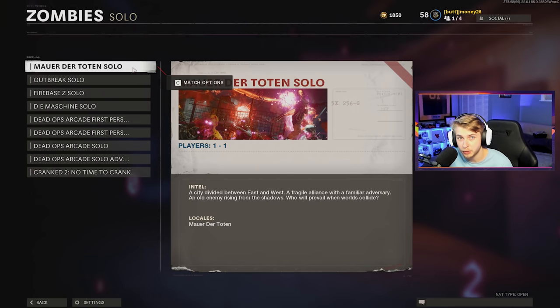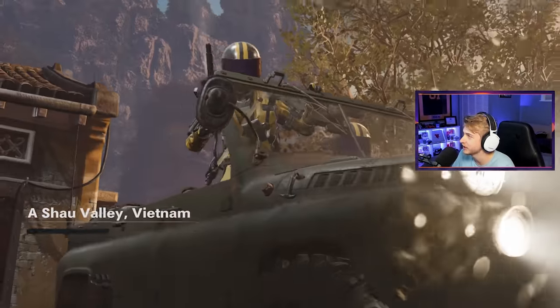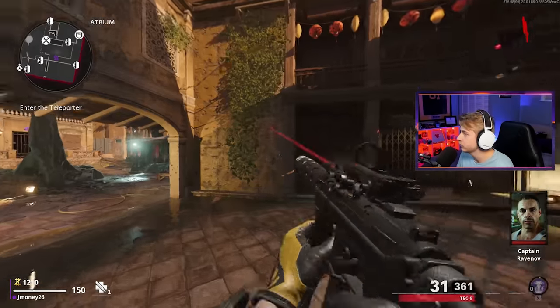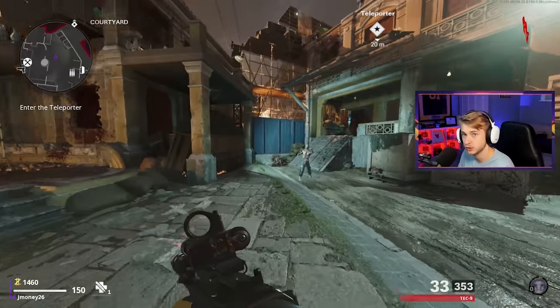I've been playing nothing but Mauer der Toten since the map released, but today we're going to head over to Firebase Z and see if the Colonel's Room strat still holds up. We have not seen our twin in a long time, but we're finally back on Firebase. It feels weird playing this — I literally have not touched this map in probably over a month, but I still think this might be the best map for grinding zombie camos, so hopefully we can get it done faster than we normally do on Mauer.